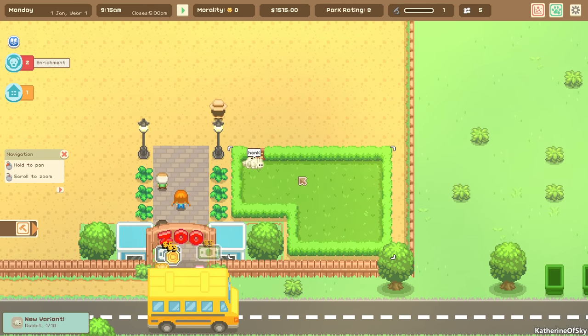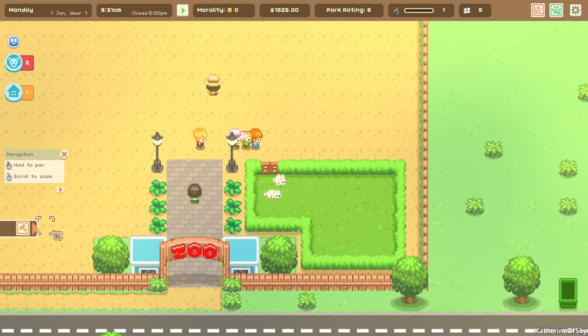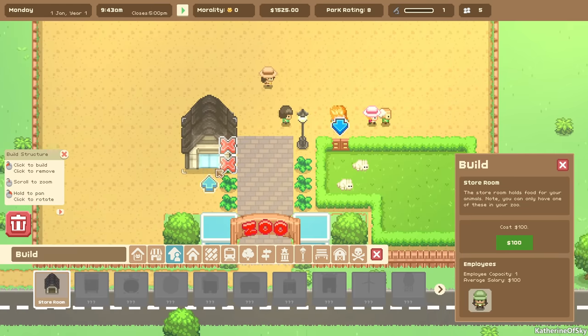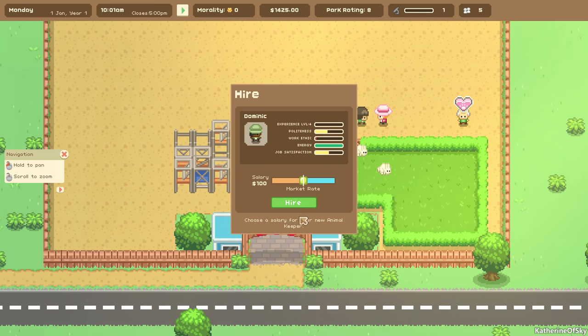We have rabbits and they say honk. We can see people coming into the zoo and paying for entry. One thing we need to build is a storeroom — we're actually going to get a quest for that later, I wish that quest came earlier. But we're going to go ahead and just build it.